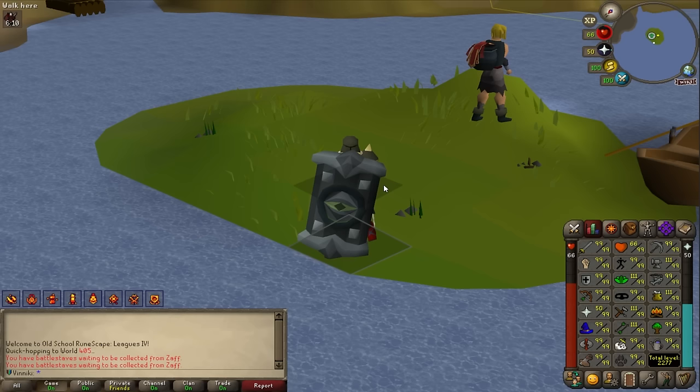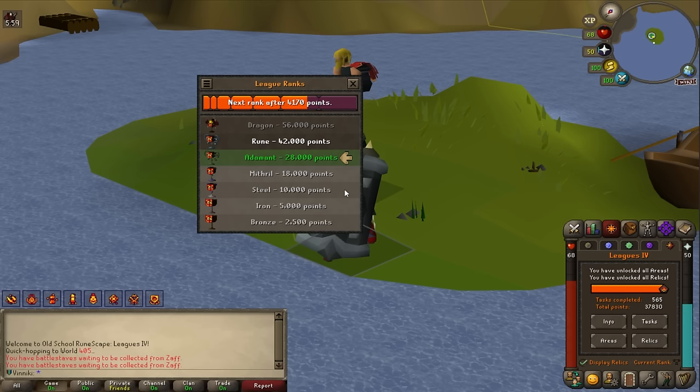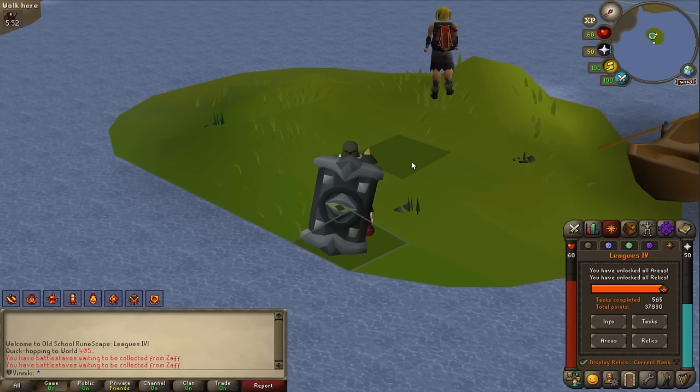Let's combine it with my fire cape — yes, combine the item and lose it, totally fine — and we got the fire max cape! Now that all skills are 99 and I have the max cape, one of my biggest goals for leagues is done. We're currently Adamant rank at 37,800 points, and we need 56,000 for Dragon rank.